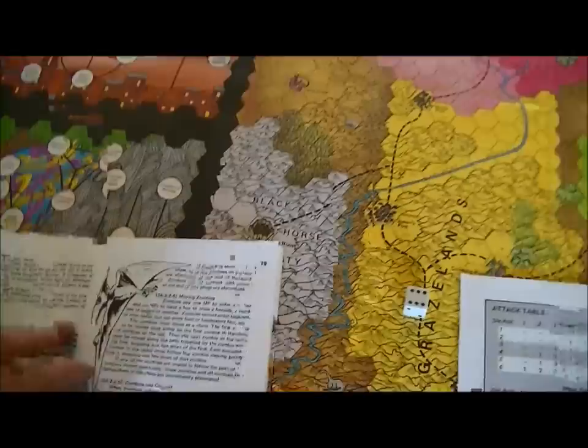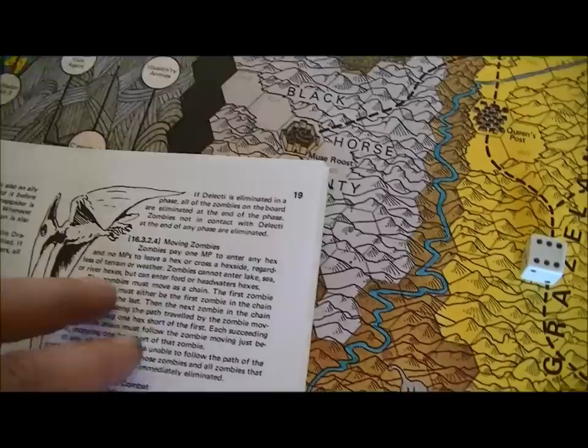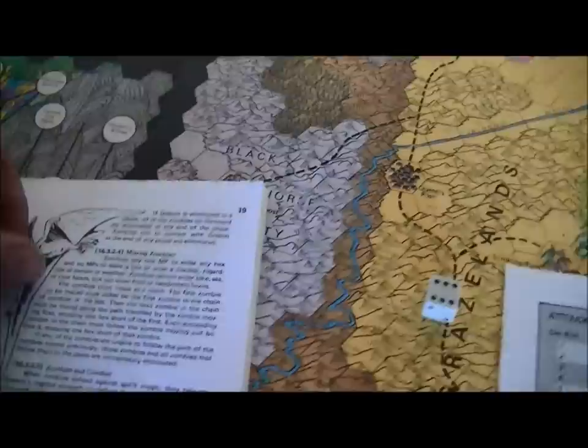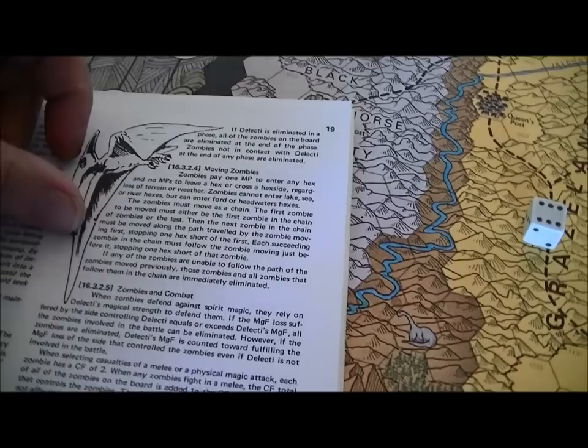He's got to keep them as kind of a horde on the board, which can be a problem with the Earthshakers who are particularly good at cleaning up zombies. Zombies pay one movement point to enter any hex and none to leave or cross a hex side. They cannot enter lake, sea, or river, but they can enter ford or headwaters. Zombies have to move as a chain.